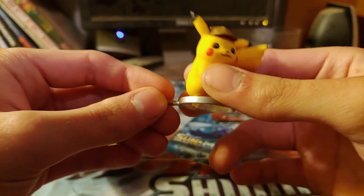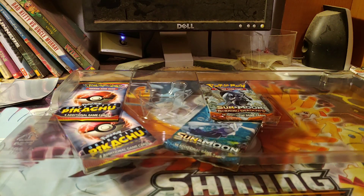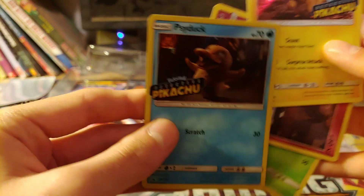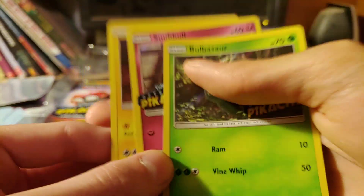First off, the Detective Pikachu figure, which is beautiful. Let me get the promos out. So there's the Psyduck, Detective Pikachu, Snobble, and Bulbasaur.